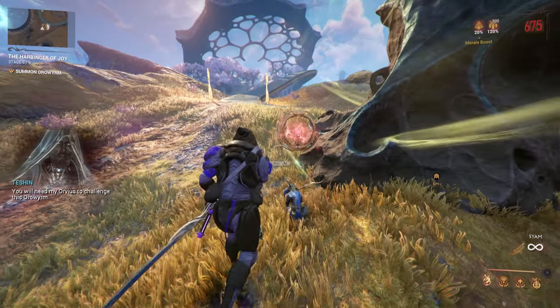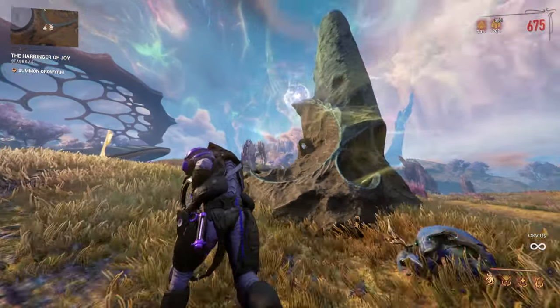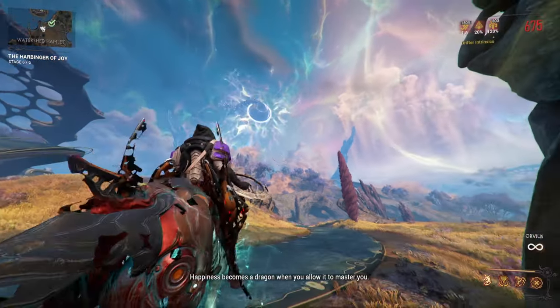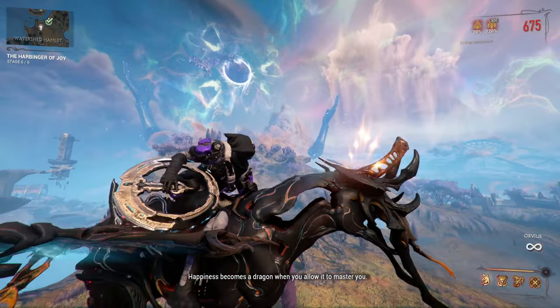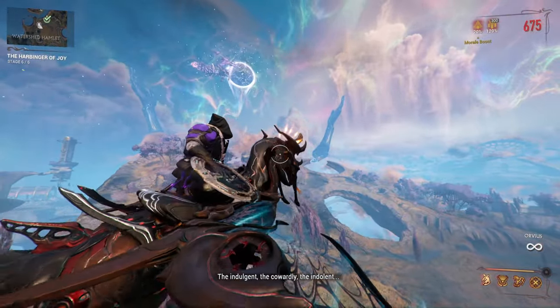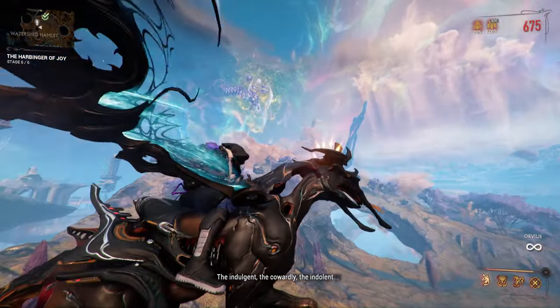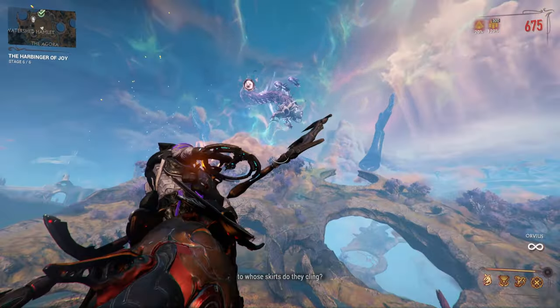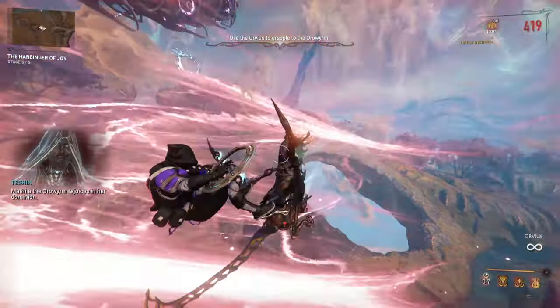You will first have to latch onto the Auro Wyrm with your Orbeus, given to you by the little Tessian's Devil Bunny. Latching onto the Auro Wyrm can be difficult, so I suggest waiting and anticipating his movement. It is scripted to always circle around the area, so you will get used to it after a few runs.